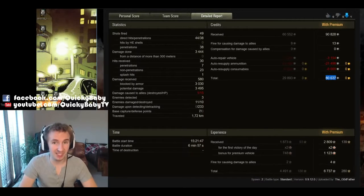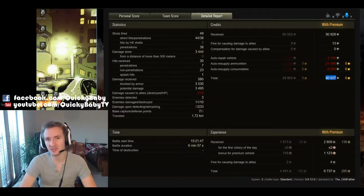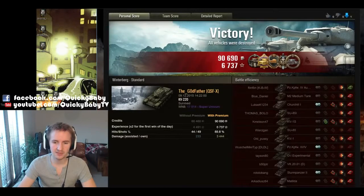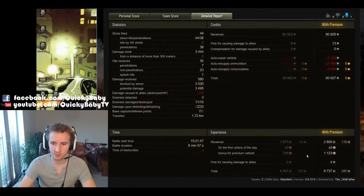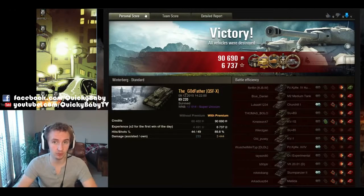Most people don't buy tier 5 premium tanks to make credits — it's not until tier 7 or preferably tier 8 where you make the big bucks. But the KV-222 can definitely do crew training. He received 6,700 XP for his double, with 1,873 base experience points, which is very nice to accelerate an IS-7 or IS-4 crew, and that's one of the main reasons people want to pick up this vehicle.